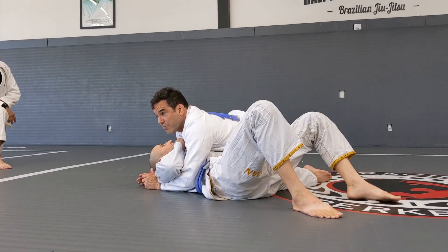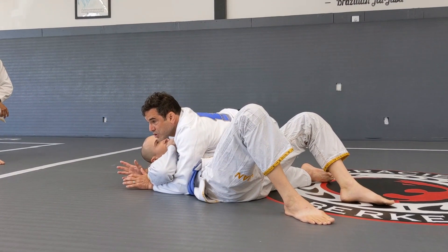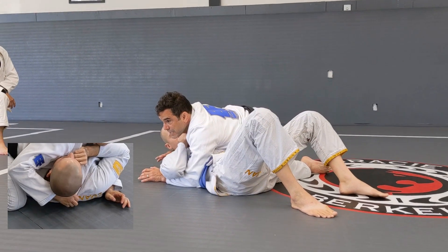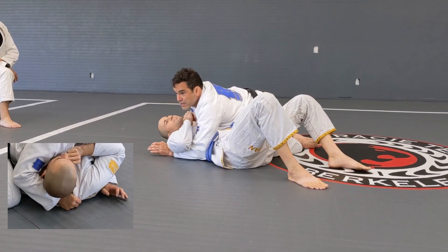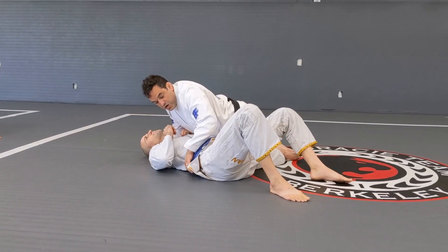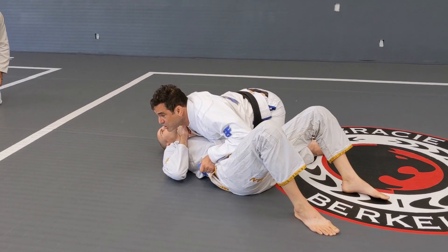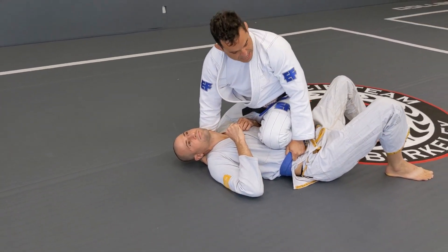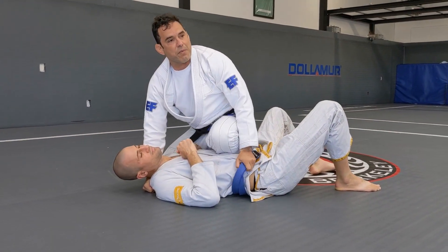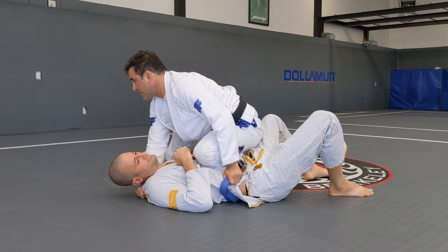Last week was all about getting the neck and the arm. Today, this hand — thumb in right here, good control. I'm gonna place my hand on the mat, control his belt — one and two. Head up, I'm gonna get my knee all the way through right here. I have my shin on his stomach — one and two.